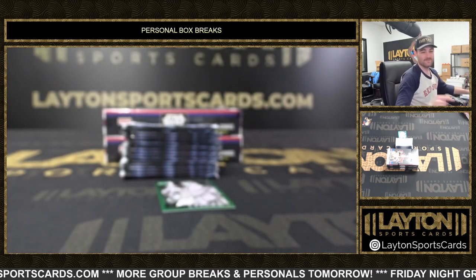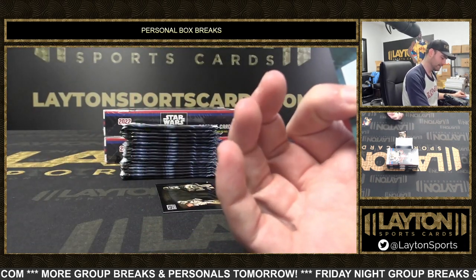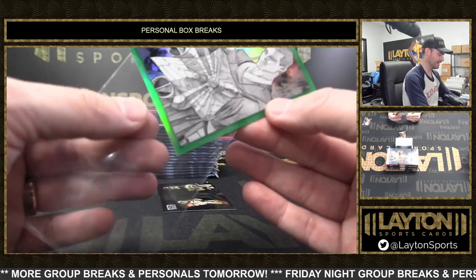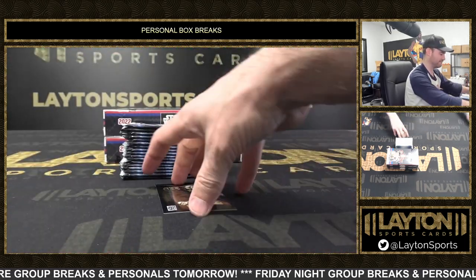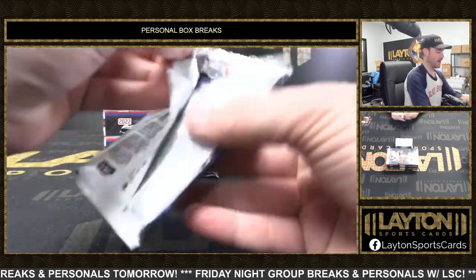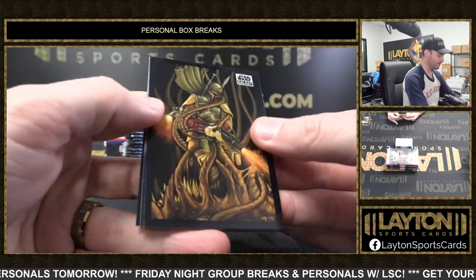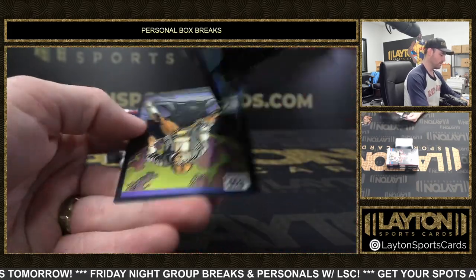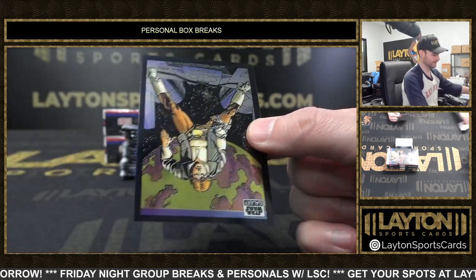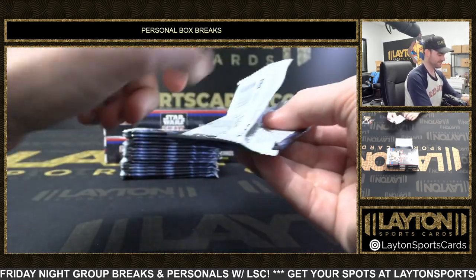Well, that was good. You got this green sketch variation of Anakin, 18 of 99. Ha ha ha! The first pack! That's so good. All right, so we weren't even done talking about it — we should hit this, we should hit that. Very cash money. Obi-Wan Kenobi Refractor! Ha ha ha ha! Oh, that's awesome. That's the best.